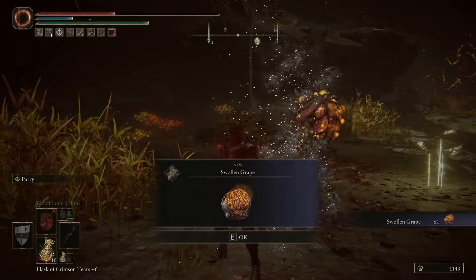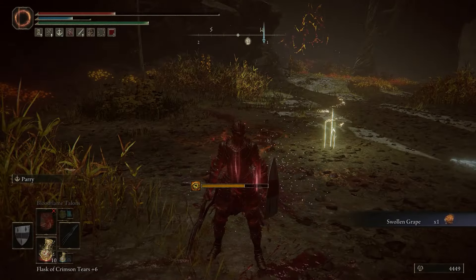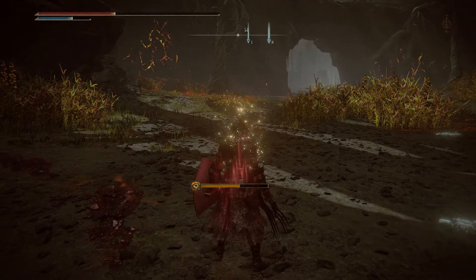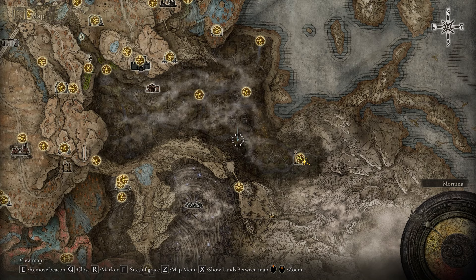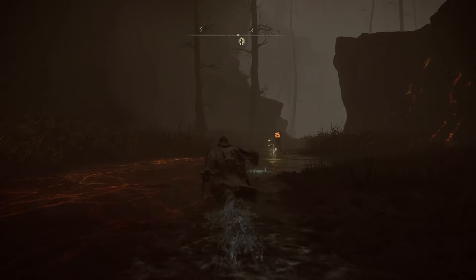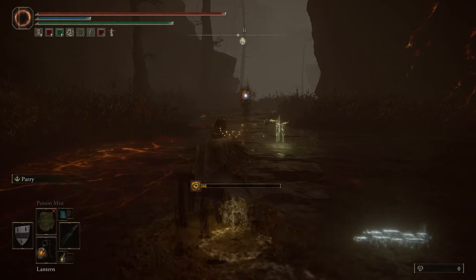By the way, there are like six of these aging untouchable enemies, and only one of them has this talisman I'm talking about. He's right here located on the map in this area, so if you make a mark right here and head over from the abandoned church, you'll find him.